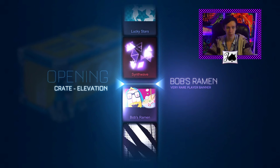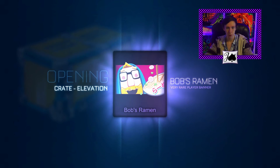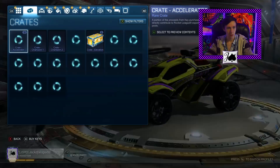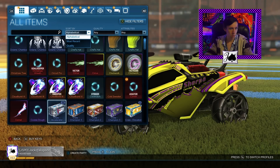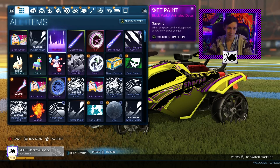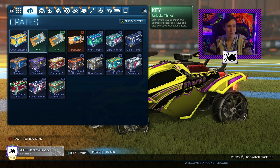It's going to be a Bob's Ramen here — another very rare to trade up. And certainly — oh my god, it's painted! Let's take a look at that real quick. I think it's going to be lime — yep, looks like it. And there's that beautiful Wet Paint just sitting there waiting for us. That's amazing.